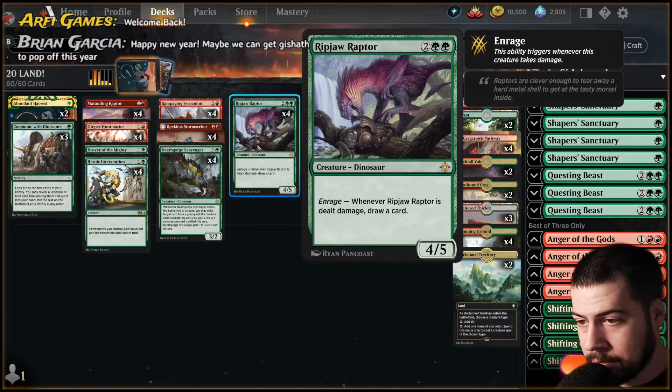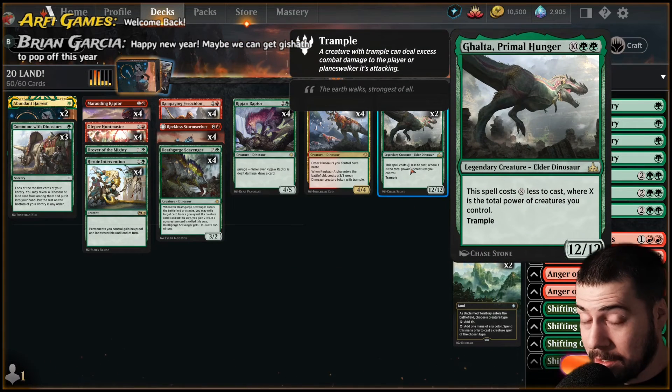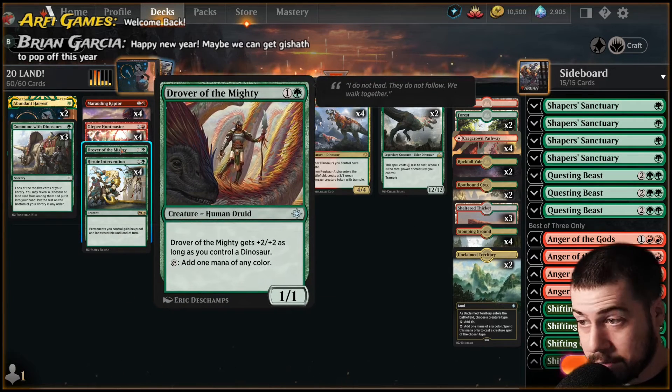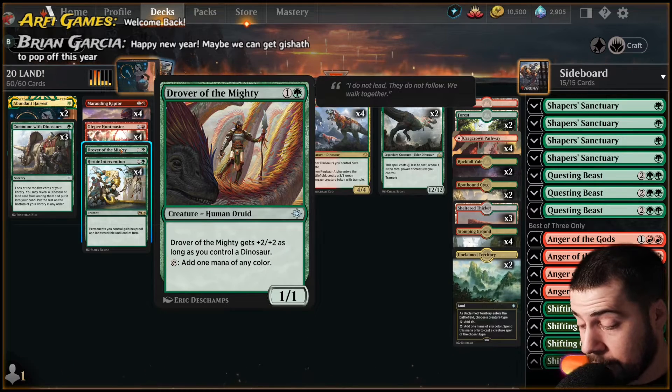Ripjaw Raptor of course, just fantastic — nothing much to say about that guy. Regisaur Alpha as always, my favorite, a full playset. A couple Galtas — I was using three for a little while but dropped down to two just to make a little bit more space for other stuff. Oh, I just noticed I had one Drover hiding, so we do have the full three amigos. That is good.